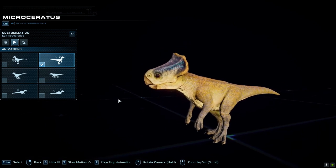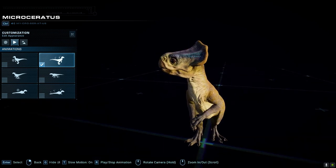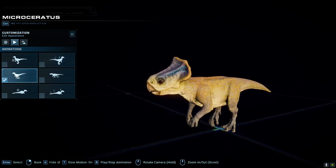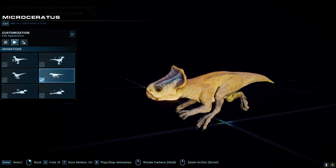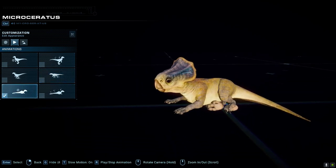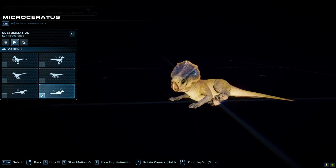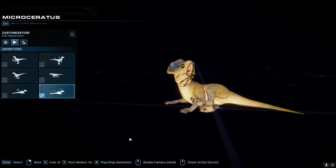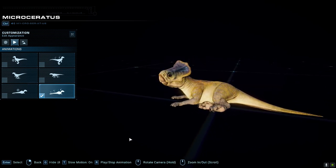I like it — it kind of gives it that meerkat pose, looking out, giving itself a little scratch, and just looking out. And we have the walking animation and the running animation. I love the resting animation in this position — it looks quite literally like a cat. And then we have the cleaning animation, which gives it a little scratch on the side of the lower jaw and just underneath the chin.